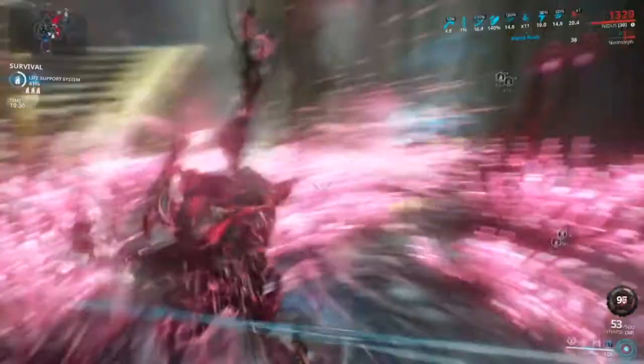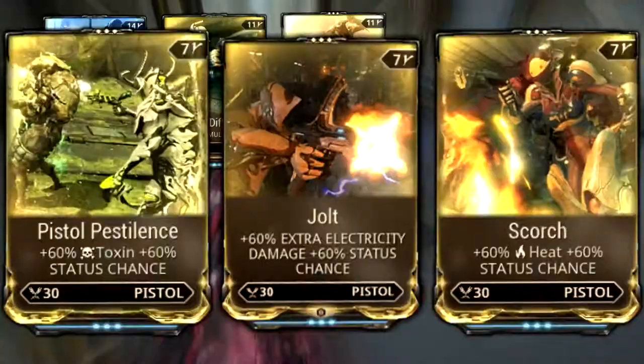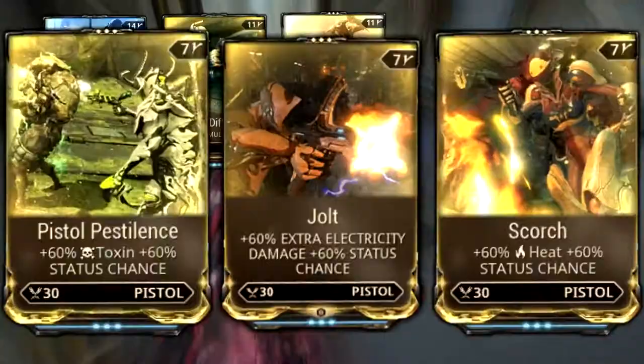The last little bit in this build certainly isn't necessary, but it's a nice tool to have: the Embulist. Whether you need to strip armor or shields depending on enemy type, this weapon will come in handy. Standard mods: Barrel Diffusion, Hornet Strike, and Lethal Torrent for that mix of damage, multi-shot, and a touch of fire rate. Then three 60-60s for whatever flavor of status mix you want.